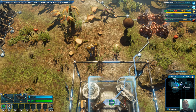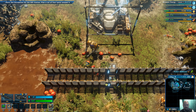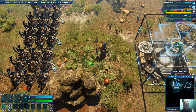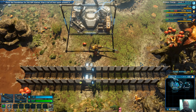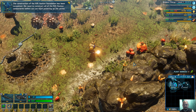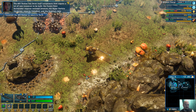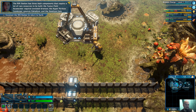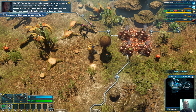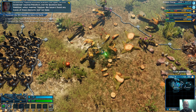I wanted to check south there. Let's wait until that one finishes in 15 seconds because something is probably going to happen — like a huge monster or something coming for a visit. The construction of the Rift Station Foundation has been completed. We need to construct all of the Rift Station components before we can start powering up the portal.